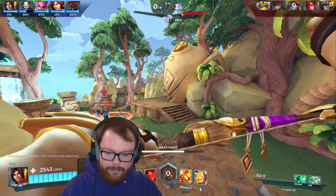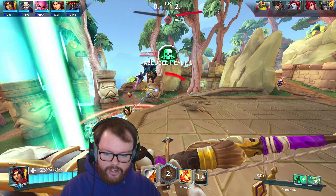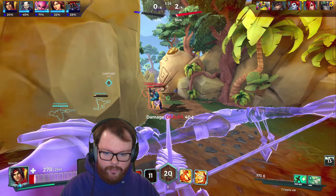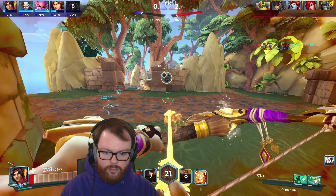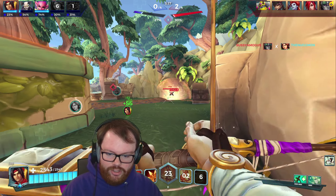That was a bit of a clunky matchup. I'll pop ult and just try and get in here and see if I can do some stuff. BK is just hard retreating — looks like I'm not gonna get much value out of that ult. The stun actually blocked my Withdraw but I can get my Withdraw back from my card and try to run away. I need to heal up out of combat though because our Furia is struggling.